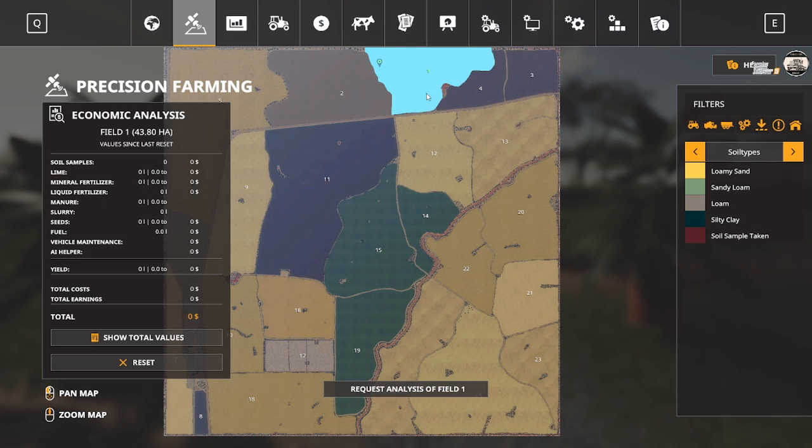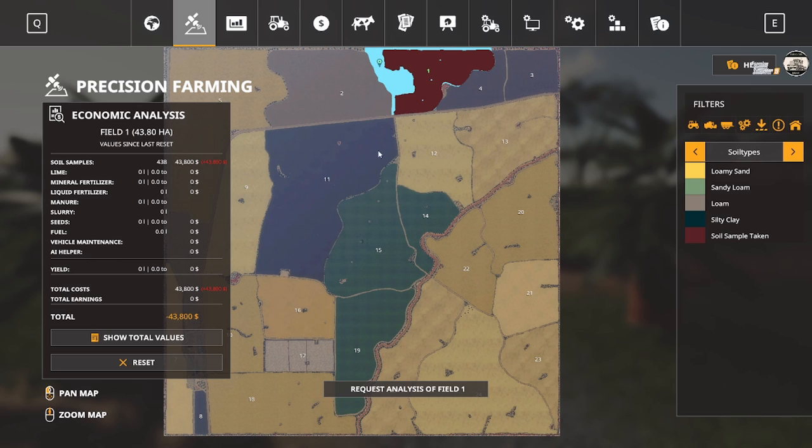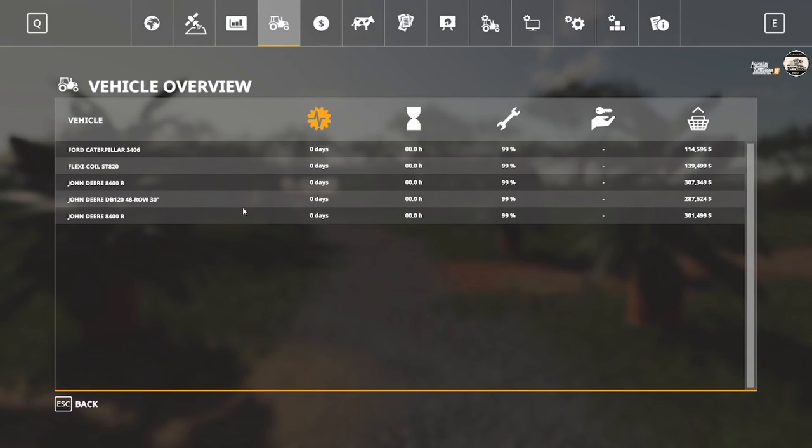We're going to go ahead and request analysis of the field. It's going to cost us two grand right off the kick, another almost $22,000 to cover the drilling cost - it's a big piece of property - and when it's all done another almost $44,000. That's going to wipe us out pretty good, but it will help. It's now being sampled, not really sure how long that's going to take.